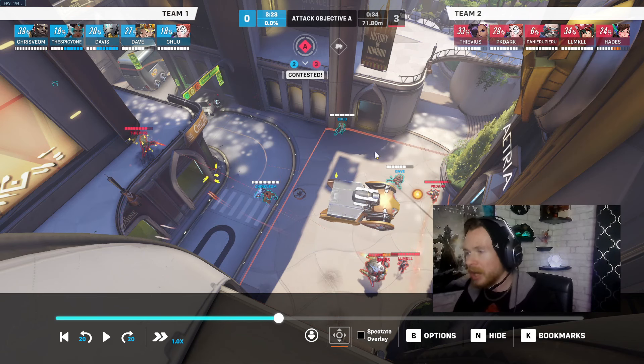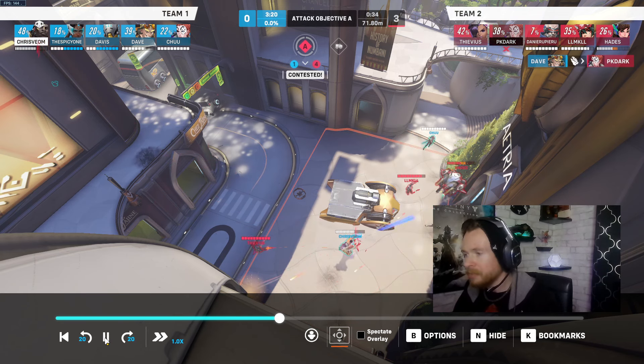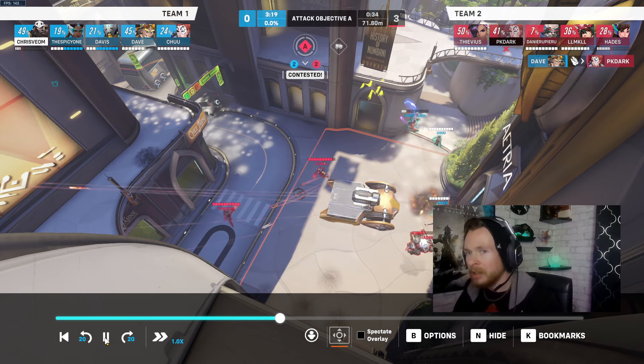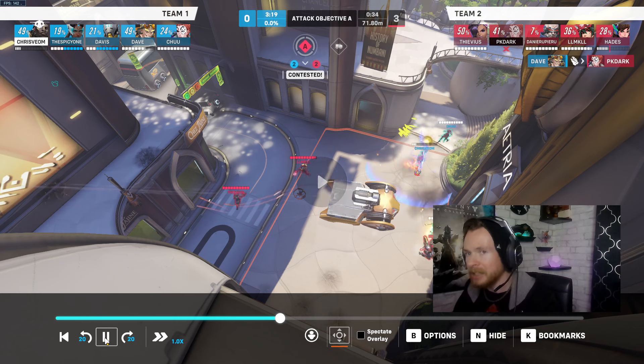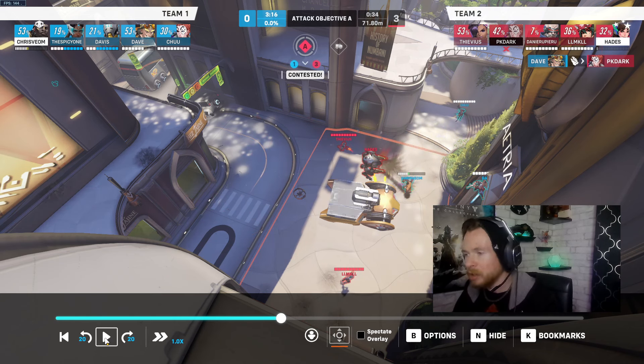Junkrat kills the enemy Moira. Doomfist is still in there but losing health very rapidly. He's backing up and getting healed by Moira, so at least he has some sustain. The Dva's health is almost done — once this Dva is out of mech the tides turn significantly, and the possibility of actually winning this fight goes up by a lot.